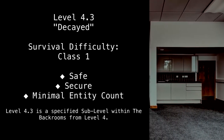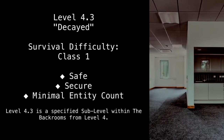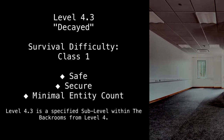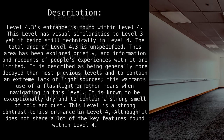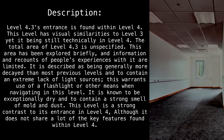Level 4.3. Decay survival difficulty: Class 1 Safe. Secure. Minimal entity count. Level 4.3 is a specified sub-level within the Backrooms, from Level 4. Level 4.3's entrance is found within Level 4.